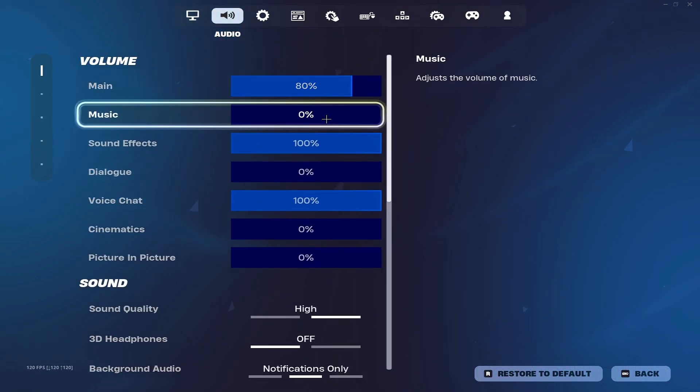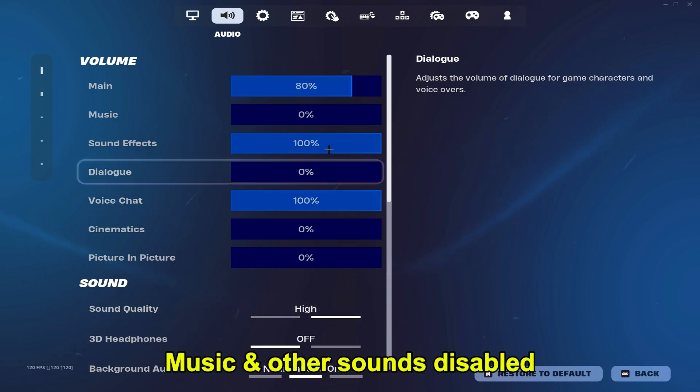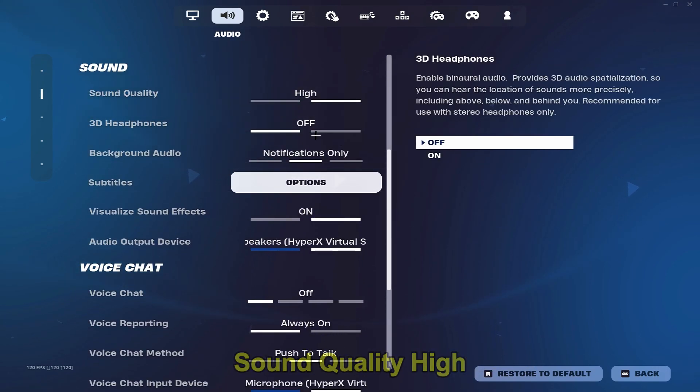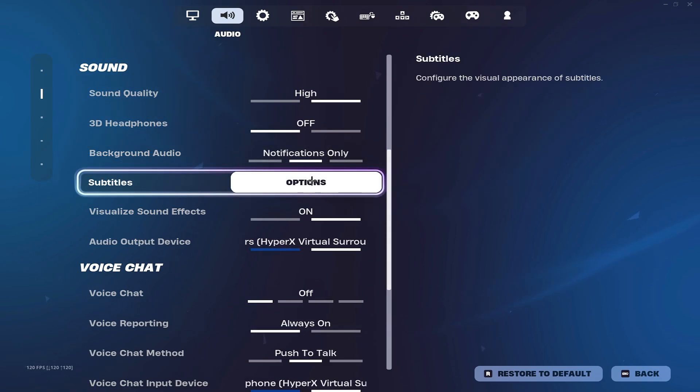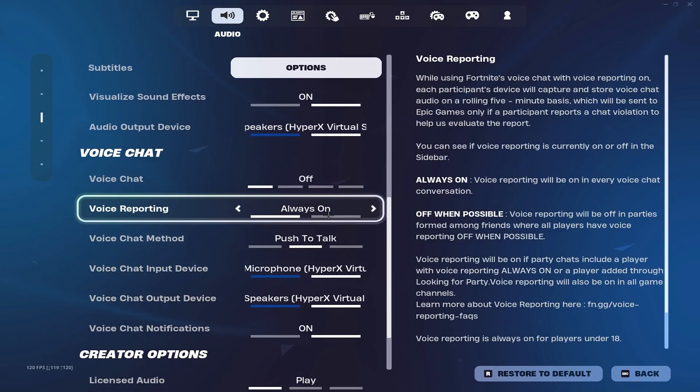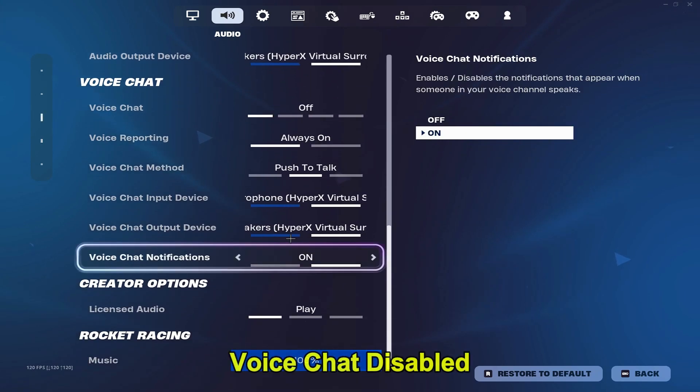For my sound settings, I have music and all these other things that you don't need disabled. I have my sound quality on high, background audio notifications only, subtitles off, mic set, and voice chat disabled.